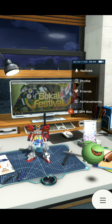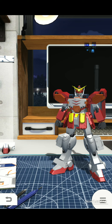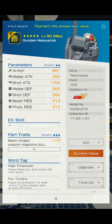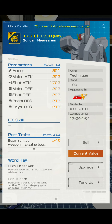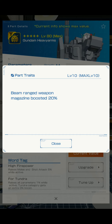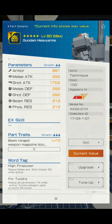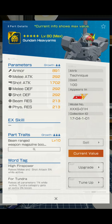Anyways, without further ado, let's take a look at the Gundam Heavy Arms. Let's take a look at the helmet at max value. It has some decent shot attack. It's a lot better than most of the three-stars that have been coming out of the events. And you have beam ranged weapon magazine boosted by up to 20%. You'll see this part trait a lot because it's scattered throughout the whole mobile suit. I do like how the Heavy Arms looks, TBH.